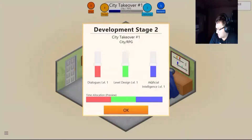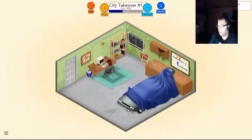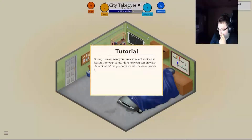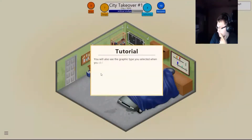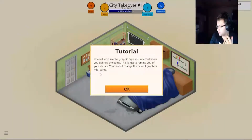Stage two: dialogue, level design, and artificial intelligence. I don't think AI is going to be a key factor here. I think dialogue and level design can go down a bit. So I've watched Jacksepticeye play this, and the reason why I saw this game I was like, 'Ooh, this seems like fun.' During development, you can also select additional features for your game. Right now you can only pick basic sound, but your options will increase quickly. Selecting additional features makes the game generally better, but it also increases the cost.